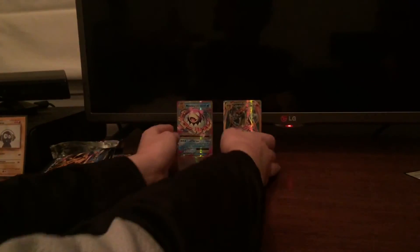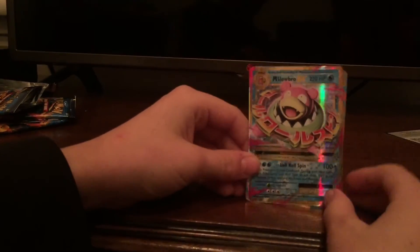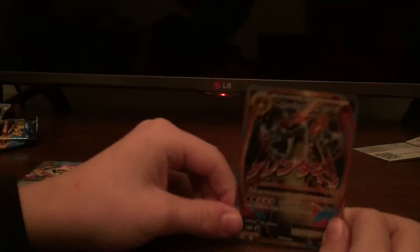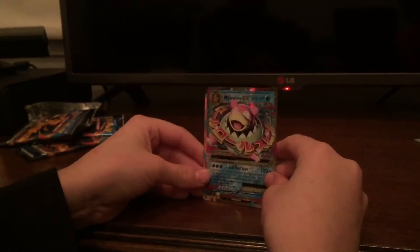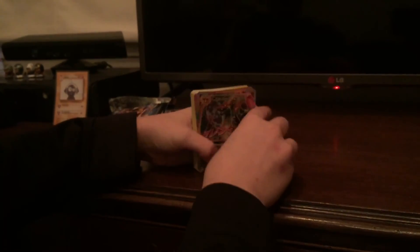Let's do a quick review of the awesome stuff we got. From the first pack we got Mega Slowbro — 100+ damage with Slow Roll Spin — really good. Mega Charizard — Crimson Dive, 300 damage — super cool. We got a ton of old school Pokemon cards. I should keep these somewhere safe.